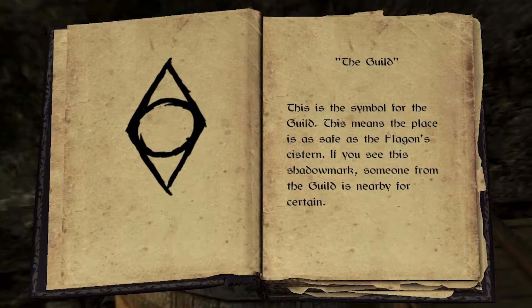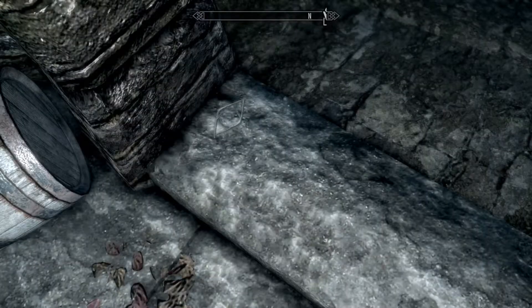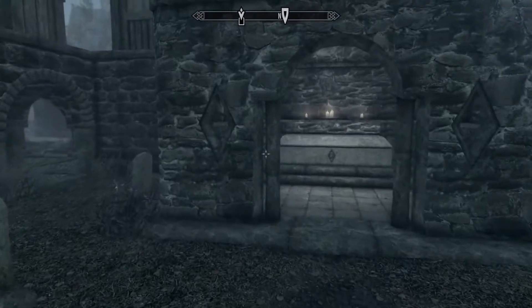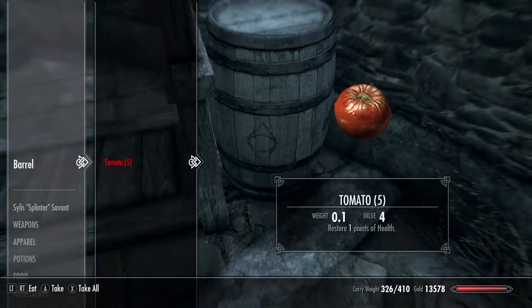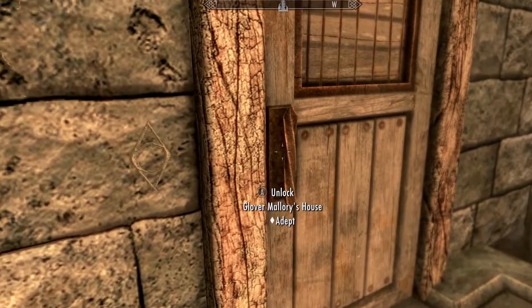The first mark is called Guild, and it means that there are Guild members in this location and it is a safe location for thieves to congregate. You can find this mark in various locations, such as the Ragged Flagon, the Ratway, and the Riften Cemetery where the entrance of the Cistern is located. There are a few sneaky ones too, like one on the barrel in the Riften Marketplace where you first see Brynjolf. You also see two at Riftweald Manor, and one marks Glover Mallory's house in Raven Rock — probably because Glover Mallory is also Delvin's brother.